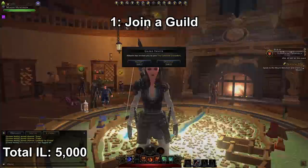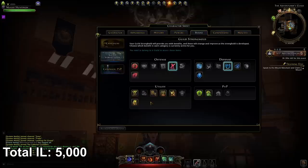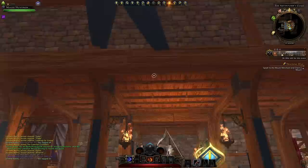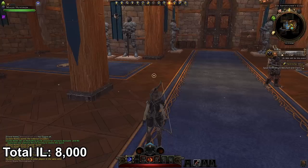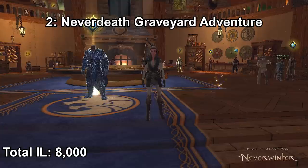Your next step after completing the tutorial is to join a guild. Once invited, click accept, then go to your character sheet, go to boons, go to stronghold, and activate your guild boons. You can activate three of them and each one gives you a total of 1,000 item level — so we're now at 8,000 item level. As a new player, go to the chat, make sure you're in zone chat (shortcut: /zone then enter), and ask to join a guild. You'll generally get someone who will invite you. Ideally when you press G you'll be in a guild that is max level 20 for those max level boons.